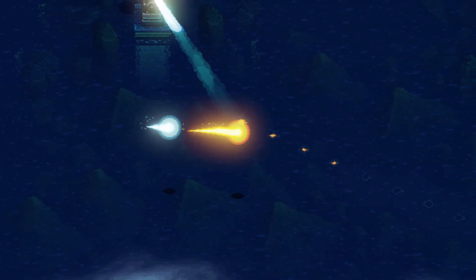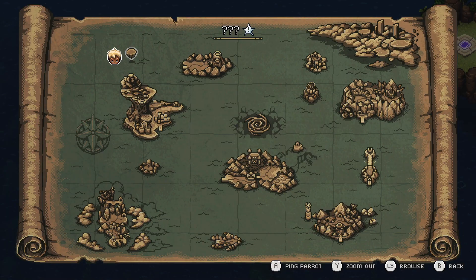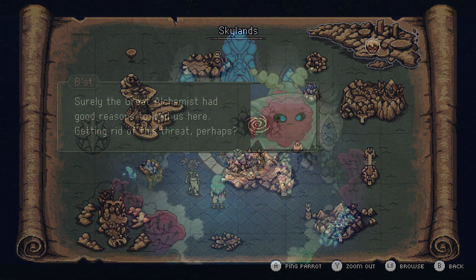Use your Solstice powers to activate water spirals that will lead you to several ruins. The northwest, southwest, and southeast spirals will contain dungeons that will give you fragments used to unlock the Sealed Dakar ruins in the northeast.